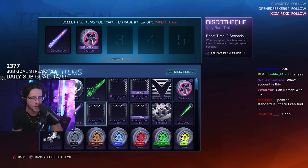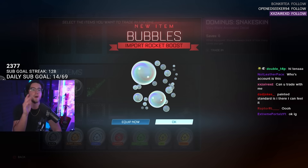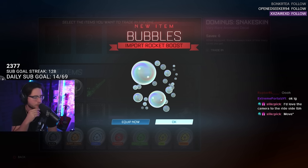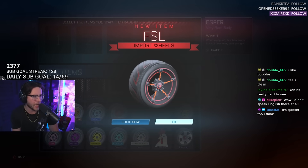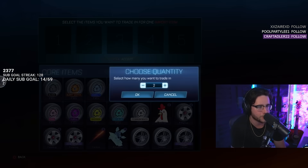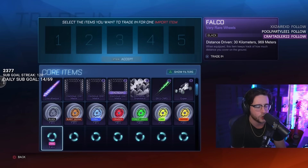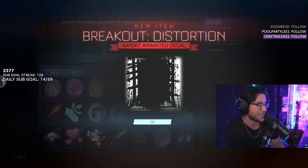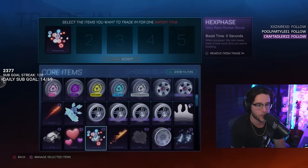Let's get rid of a Discotheque, a Chakram, throw in like two Dot Matrices and a Dominus Snake Skin. Bubbles is actually a pretty good boost. Have you guys noticed some pro players using Bubbles a bit more often? I really don't like the FSL wheels. Get rid of some Feathers, Fire Plugs, and the Gadins can go. Kakumi Distortion. Honestly, I'm mostly excited for the black markets.